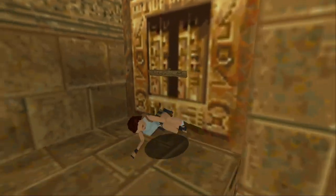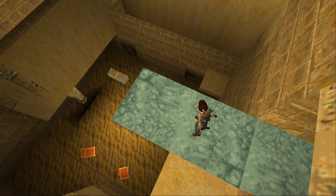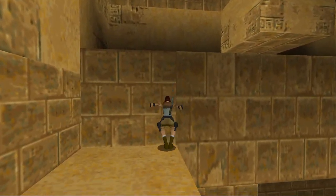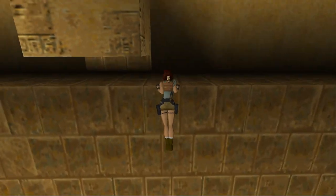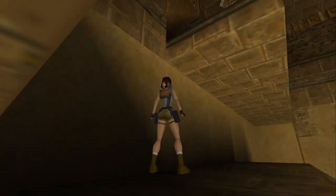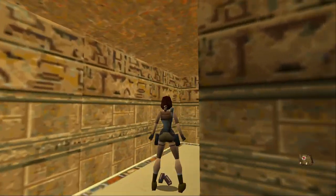Now we're going to go in here. I'm trying to remember what is down there in terms of items — I don't think there's anything down there. If there is, it might be in the little cubby holes. But either way, this is where you get the first secret — up here on this little balcony thing. Large metapack and some magnum clips.